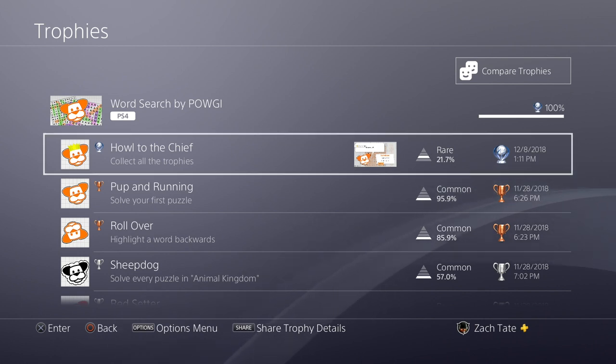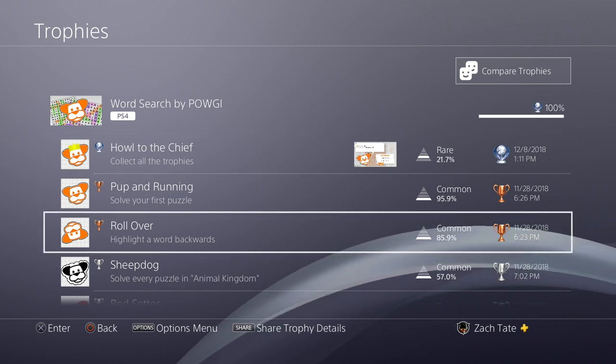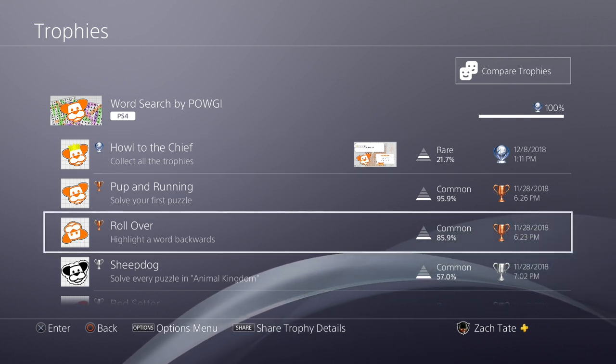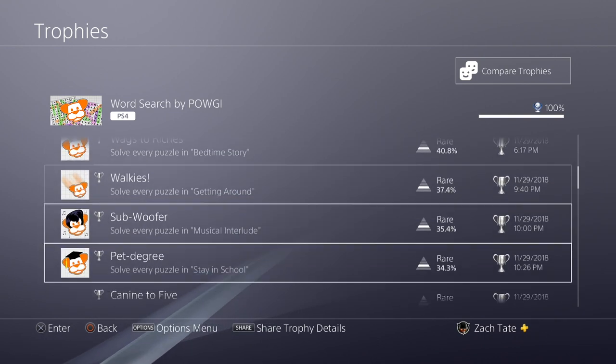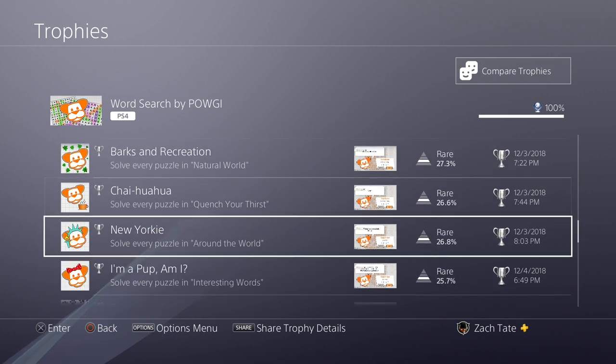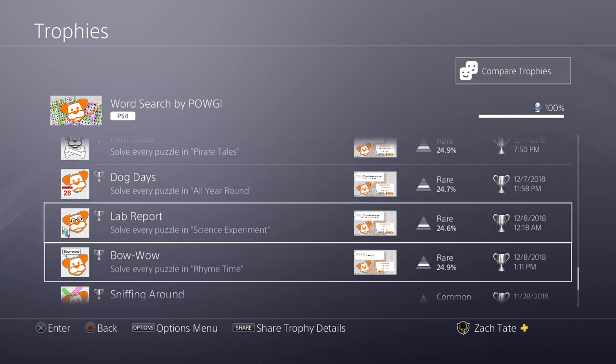But it is a good casual game to play. Just do a couple sets of puzzles every day for a couple of weeks and you'll get it all done. You have Highlight a Word Backwards, which is a miscellaneous trophy that's pretty much guaranteed to unlock along the way.